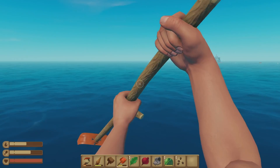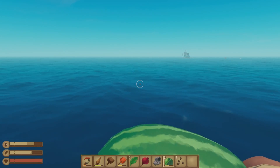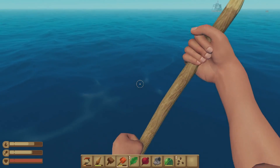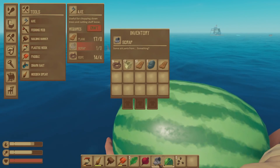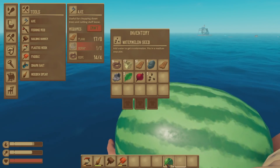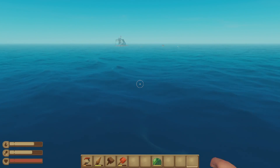The current isn't pushing us that way. I'm going to eat a watermelon real quick — it gives us actually more thirst than it fills us up with hunger, but that's okay. You get two bites out of each watermelon. We got some seeds. We're going to throw some stuff up in our inventory — we just want to keep our food and our tools on our belt.